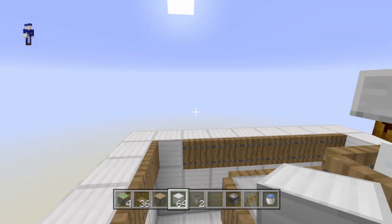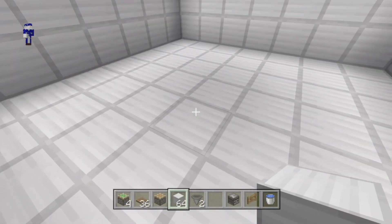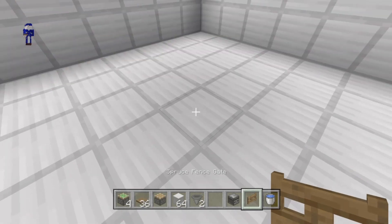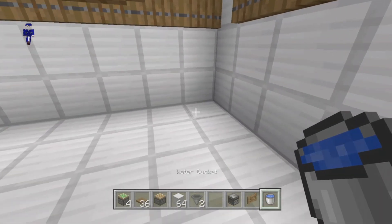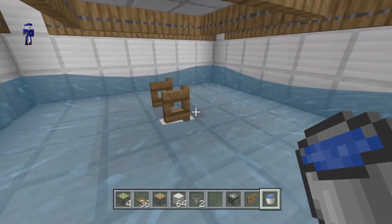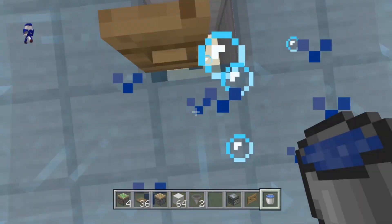Okay guys, I've got the funnel chamber done. Come down here, go to the middle — make sure you're in the middle — place a trapdoor or fence gate, open it, and then place one bucket of water in each corner. That's going to funnel everything into the center. Then break that block so they will fall in.